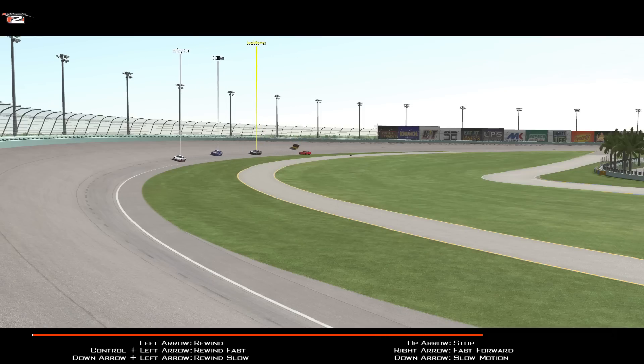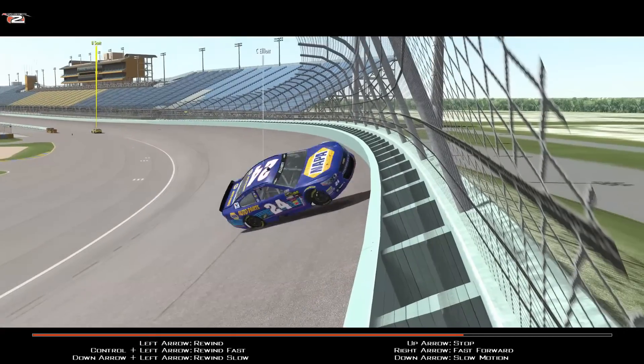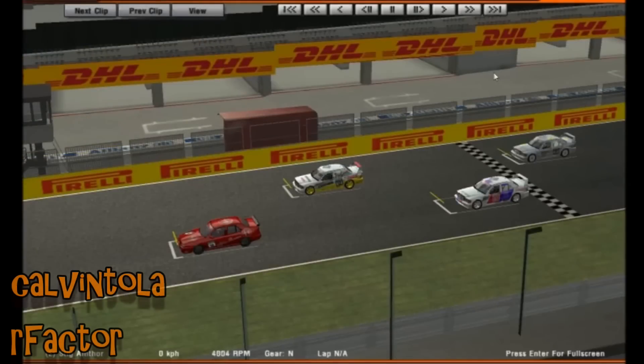The safety car then goes underneath what I believe is the player car there, stopped down there. Then we've got Chase Elliott - he's not to be outdone by the previous ones, and he's going to go for a roll as well. Apparently there are some difficulties with following a safety car.